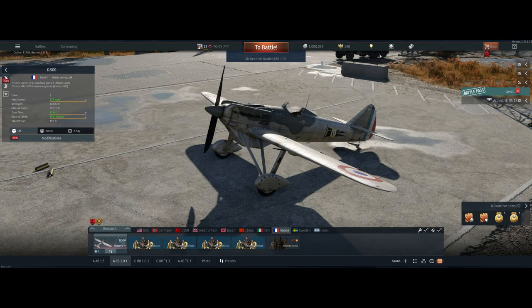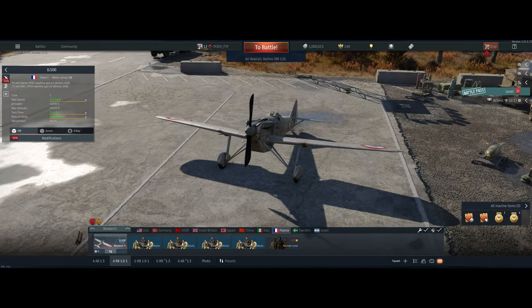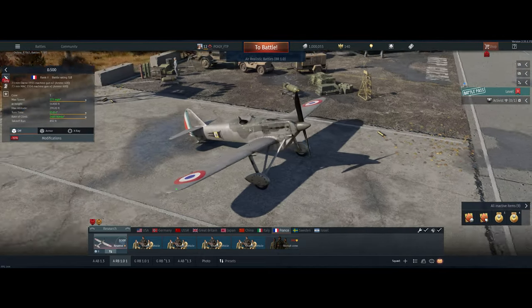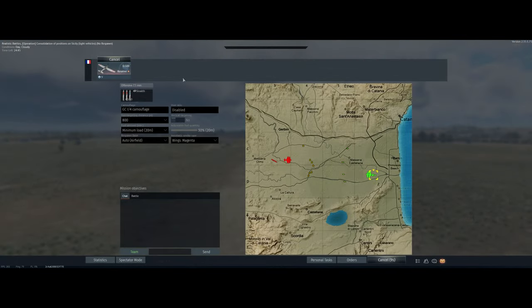Hey guys, welcome back to the channel, Poigie here, getting ready to take out the French T500 in air realistic. Pretty good aircraft — for a reserve aircraft it has four guns on it. The ammo goes a little bit quick so we've got to do burst shots rather than just holding the trigger, and it's relatively maneuverable, not great, but let's take it out and see what we can do.